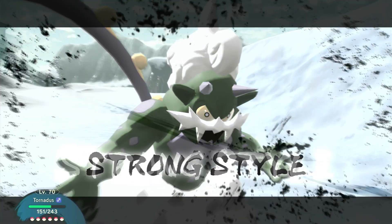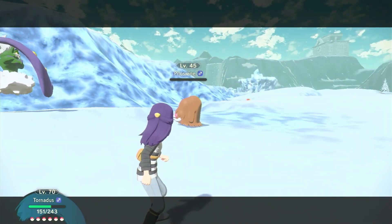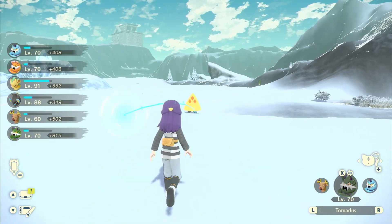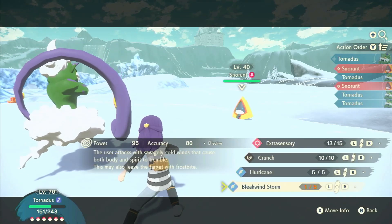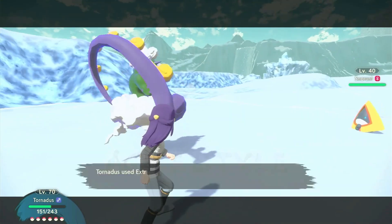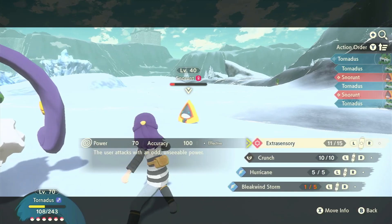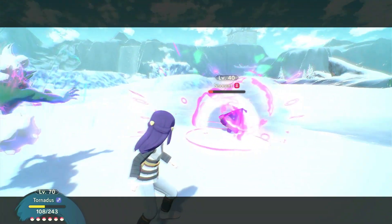I'll do a strong style — whatever this thing is — and just try to get them. Defeated, there we go. He's running away. It'd be cool if I could fight a bunch of them. Did they use those moves against me when I was fighting them to catch them? Is that why some of their moves have been depleted and I can't use that many?